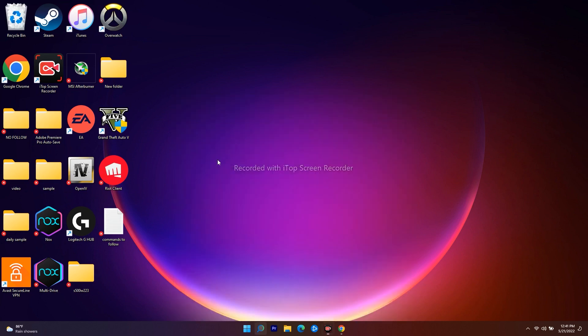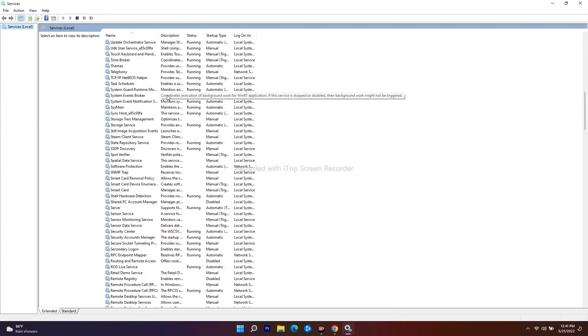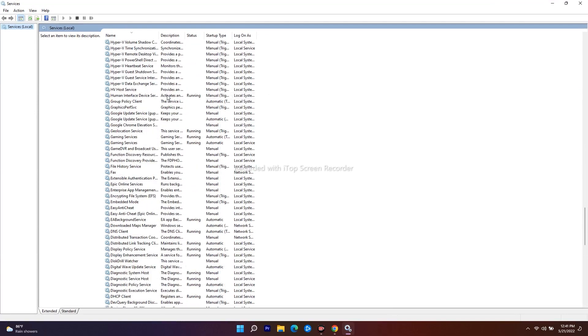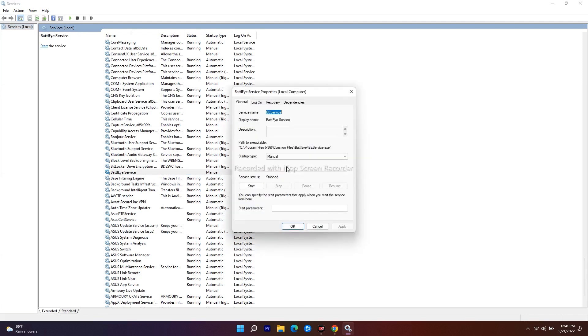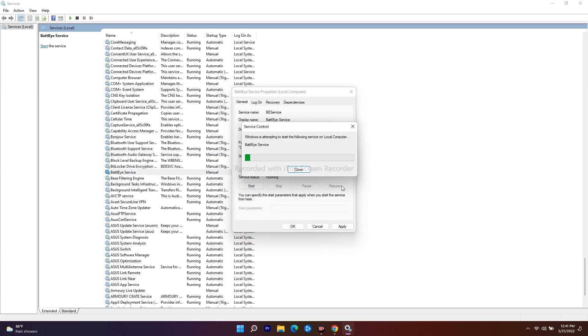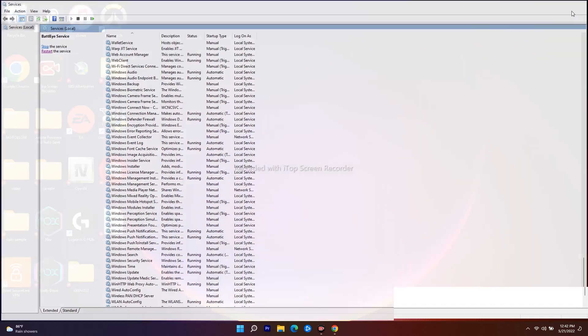The next step is to do a clean installation of graphics drivers. For NVIDIA/GeForce users, go to the link in the video description, fill in your product type, series, operating system, and language, then download. For AMD users, select your graphics card and go for Submit to download and install manually.